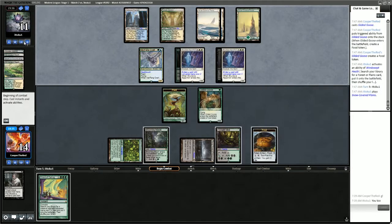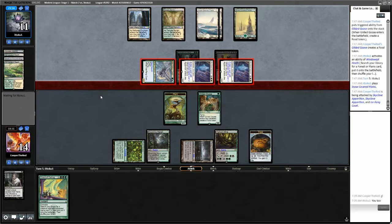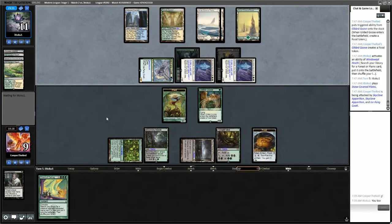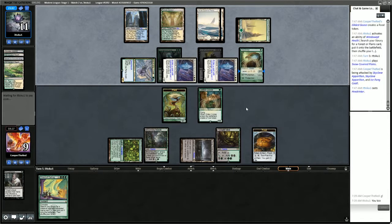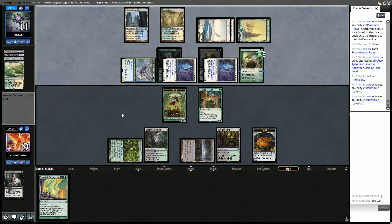They have deathtouch through the Plains, which we knew about. No blocks — we'll take 5. We should actually turn off the Auto Yields so we can crack the food. We don't need the Gilded Goose for mana necessarily because of Chord of Calling, so we're going to use the food here instead.